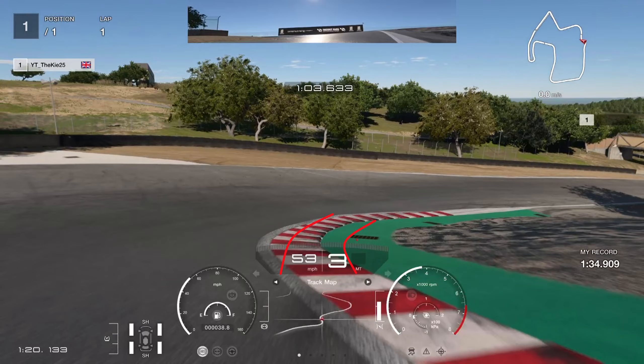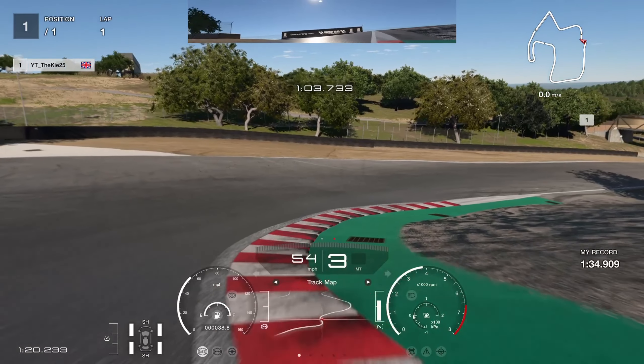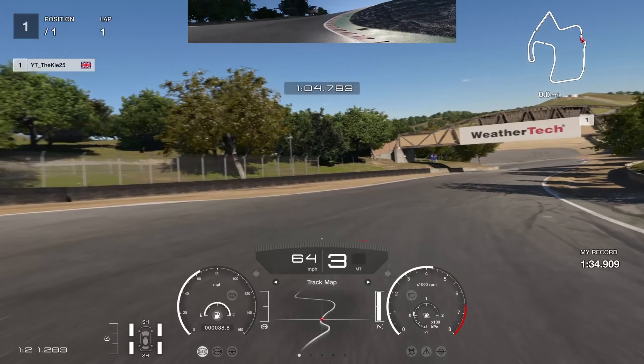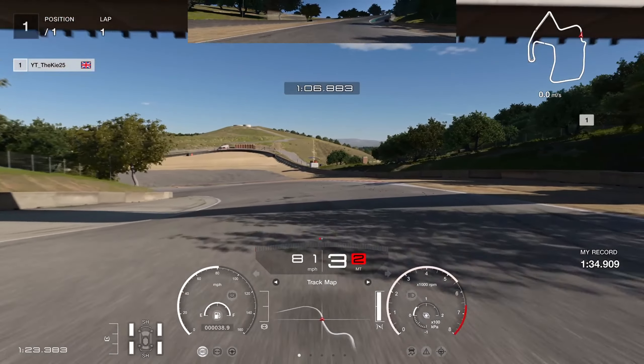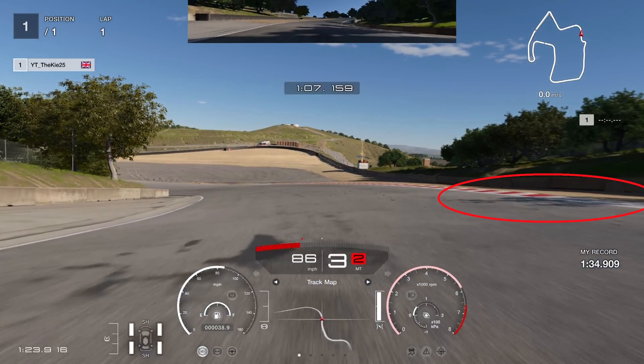Through the corkscrew, keep your left-hand tyre on the curb on the left and the right-hand tyre on the green bit of astroturf on the right — that gives you the optimal line through there. Just be careful on the exit that the rear doesn't start snapping.